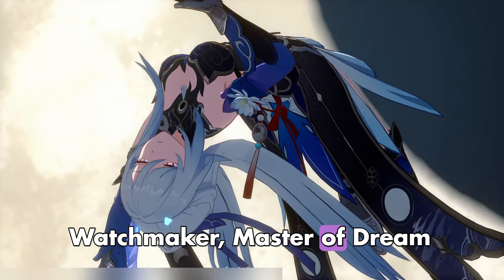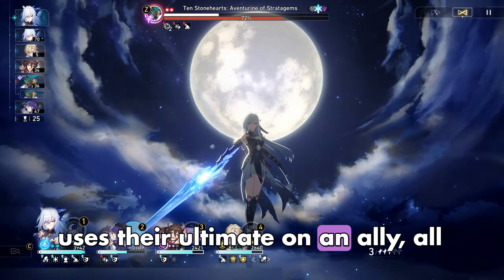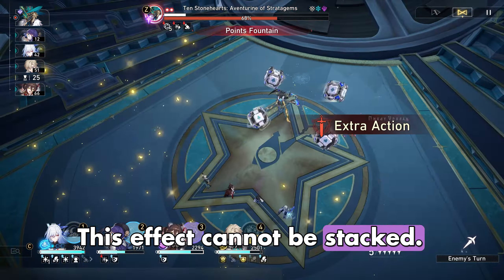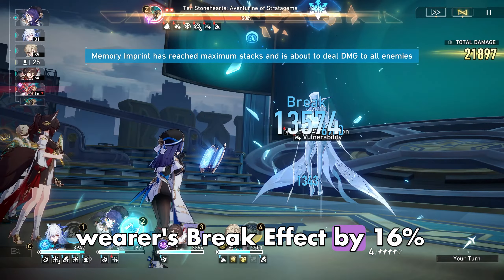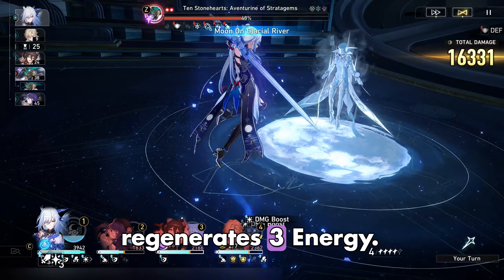The four-piece effect of Watchmaker, Master of Dream Machinations is that when the wearer uses their Ultimate on an ally, all allies' Break Effect increases by 30% for two turns — this effect cannot be stacked. Thief of Shooting Meteor's four-piece effect increases the wearer's Break Effect by 16%, and after the wearer inflicts Weakness Break on an enemy, regenerates three energy.